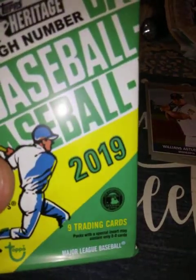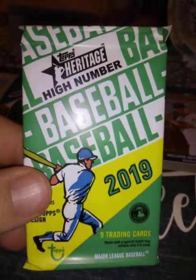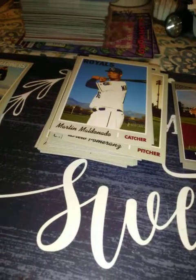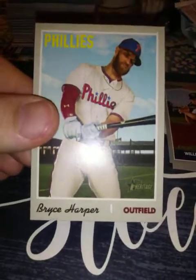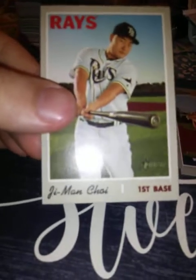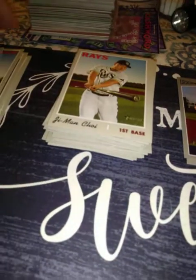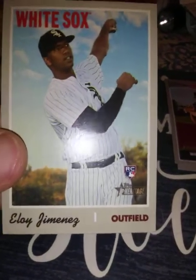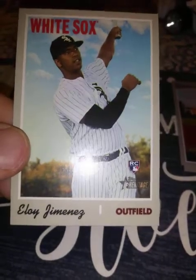So far this has been a blah box, but still half left. On to the fifth pack. Martin Maldonado, a Bryce Harper — not bad. Ji-Man Choi. Well, I got one of the good ones guys, but it's one of the ones I already have two of. Not complaining though, I'll take it.